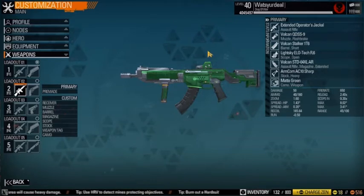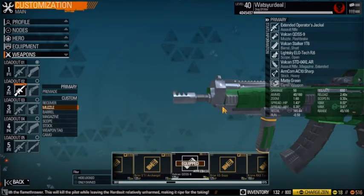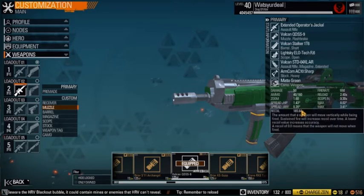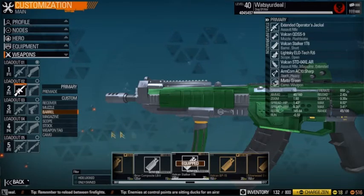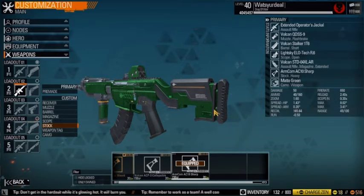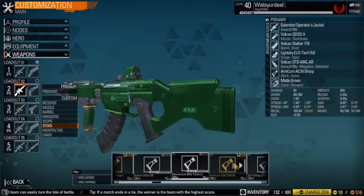Now for the low recoil build, basically for people who like to spray and pray. The muzzle is the Woken QD SS9 — I use this instead of a suppressor because suppressors cause a lot of horizontal recoil, kicking the gun left and right, which is really annoying at long and medium range. This one gives the same recoil reduction as the ArmCom NT4 and also better spread. Barrel is the Woken Stalker 1T6, which gives fantastic accuracy. Magazine is Extended Mag, personal preference. Scope is personal preference. Stock is the ArmCom AC10 Sharp, which gives a huge amount of recoil reduction, making this gun excellent for spray and pray. You can also use the Silverwood BRS Tactical or the Torx ACP Mod.